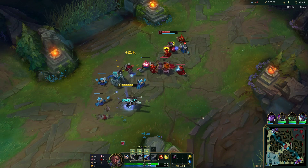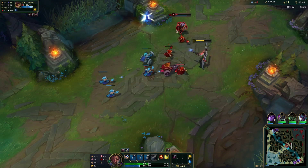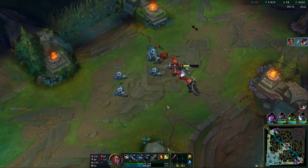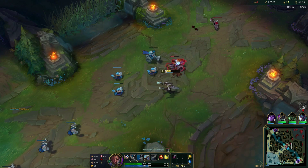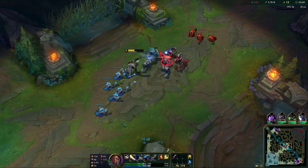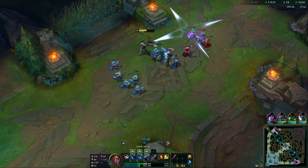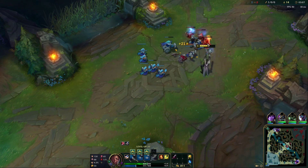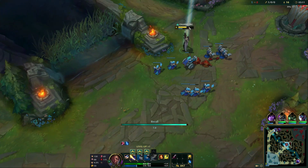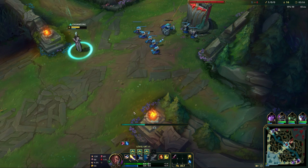Once your E's up, that means go time. E into him, auto, auto, Q, auto, auto, W, auto, auto — and he's dead. That's going to happen in a bunch of your lanes. You're going to eat some damage from the minions if you E into the enemy champ and they have a minion wave — it's going to hurt sometimes. So try and maximize your damage. If you get the kill, try and pump out the wave with your abilities to push it faster. That Light Slinger passive with the two autos helps you push waves too.